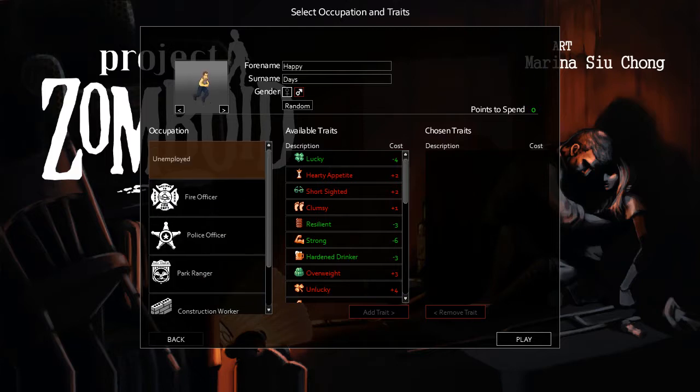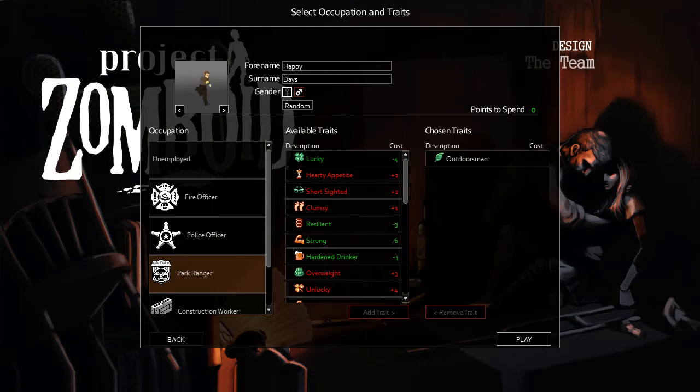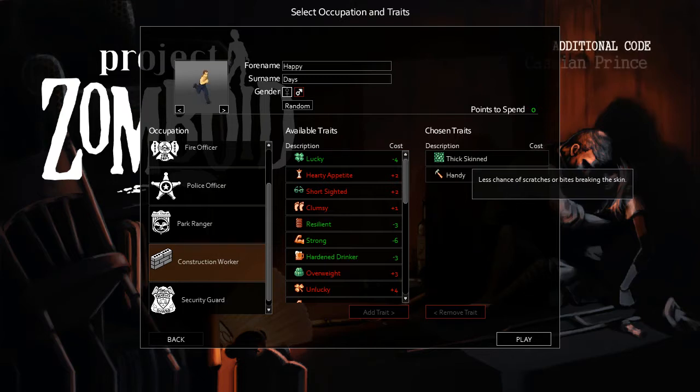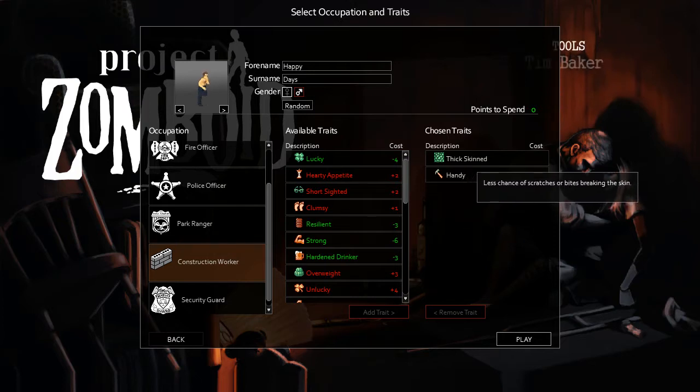The game is still in early access so there's a bit being developed. All you really need to know is that the occupation gives you different traits - some work, some don't. Check the wiki for a full list. The main one I pick is construction worker. You can barricade quicker, and here's the main one: thick skinned - less chance of scratches or bites breaking the skin. In this game, if you get scratched or bitten by a zombie, you can develop a zombie disease and it's not curable. So sometimes a scratch can be a death sentence. Thick skin can really save you, especially if you're quite far into your game.